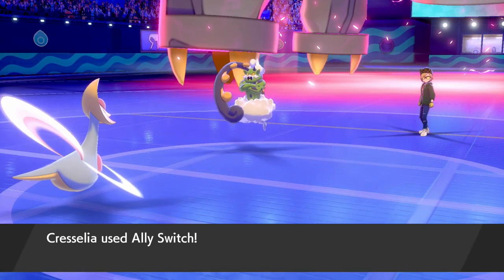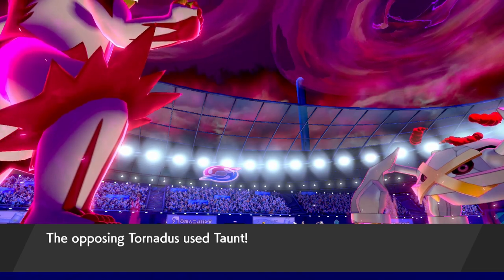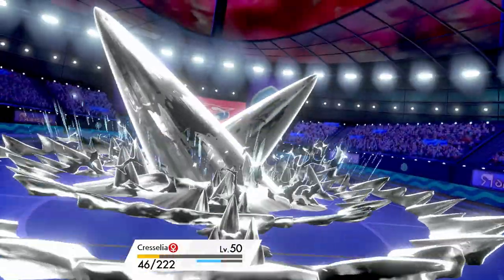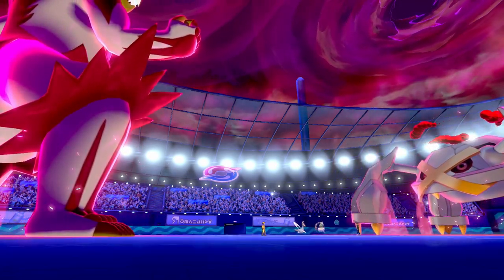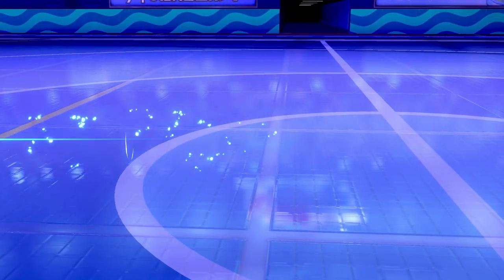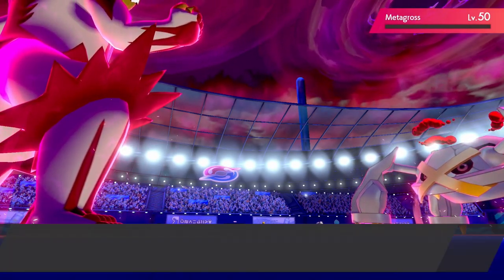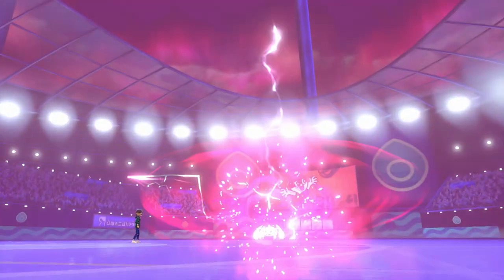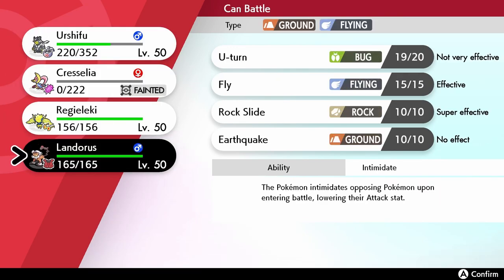Urshifu can now avoid the plus-two Metagross attack and return with another G-Max One Blow. We see Metagross go for Steel Spike again, knocking out Cresselia at plus two — but Ally Switch proves more than beneficial, letting Urshifu attack. Tornadus's Taunt into Urshifu doesn't affect us thanks to the Dark typing, and we land another G-Max One Blow. Even with the defense boosts, we take out Metagross with a critical hit, leaving my opponent in an awkward position after losing their Dynamax early.